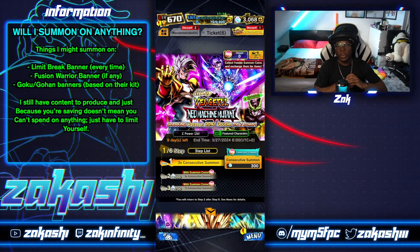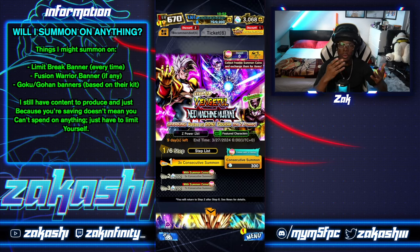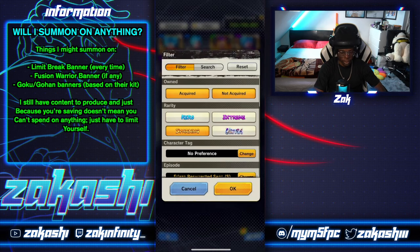A lot of people are curious about what would make me summon. I'll be honest — I will not be skipping absolutely everything. My aim is 30,000 by the anniversary, but you can reach 40,000 without spending at all. There are some things that will make me summon 100% of the time: every time a limit break comes out I'll be summoning, because the Z power is too valuable to miss — it's 5,000 CC for a limit break and you can get around 1,000–1,200 LL Legends Limited Z power.